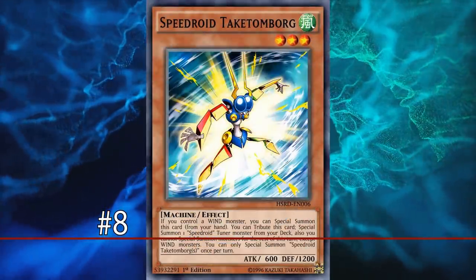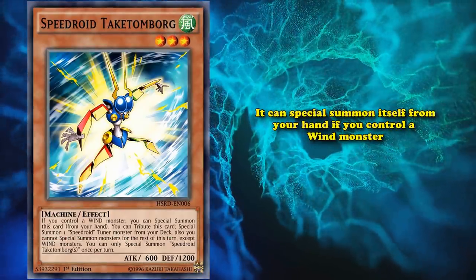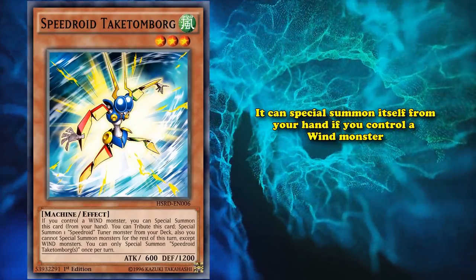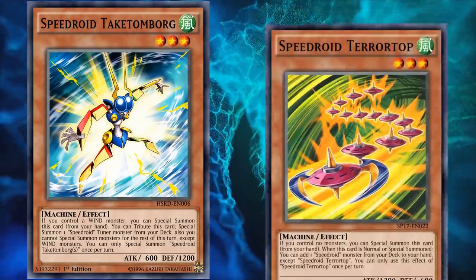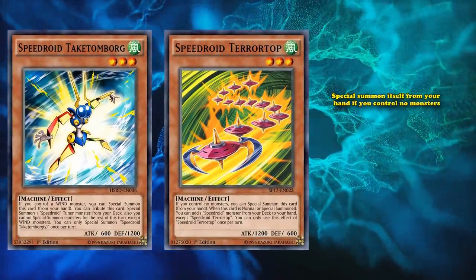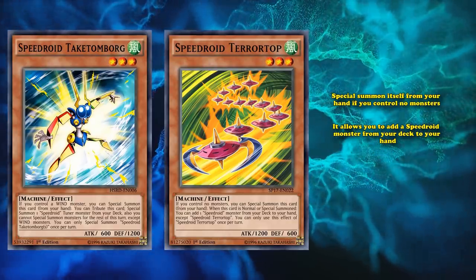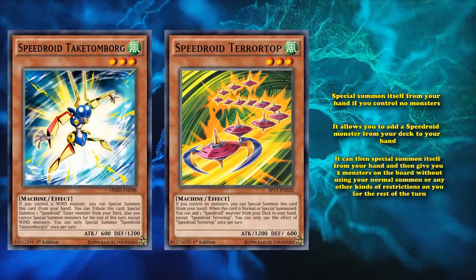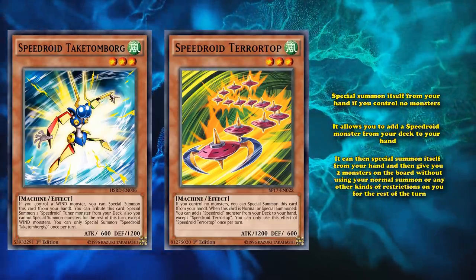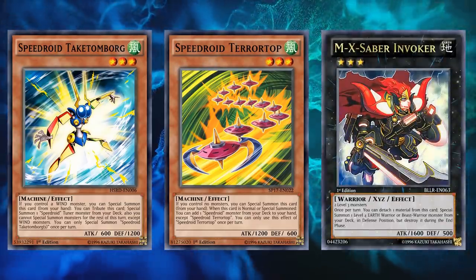At number 8, we have Speedroid Takatomborgir. This card has the effect where it can special summon itself from your hand if you control a WIND monster, and then goes on to have other effects which are rarely used outside of its Speedroid type. The reason you want this card in your deck is because it can be searched out through Speedroid Terrortop. Speedroid Terrortop is a really good card which can special summon itself from your hand if you control no monsters, and then it allows you to add a Speedroid monster from your deck to your hand. So if you add Speedroid Takatomborgir, it can then special summon itself from your hand, giving you two monsters on the board without using your normal summon or any other kinds of restrictions for the rest of the turn. So you can use them for Link Plays, Synchros, or going into Rank 3 XYZ monsters, which is what they were most commonly used for.